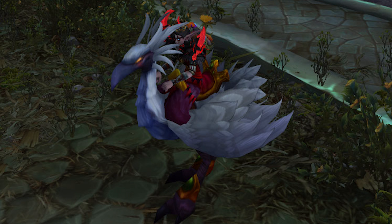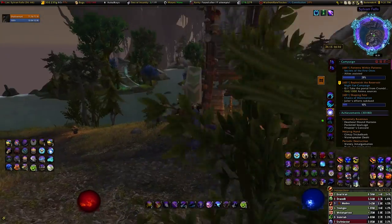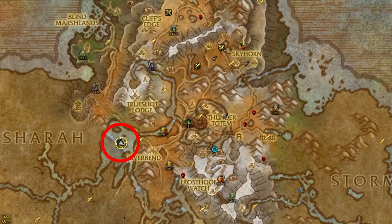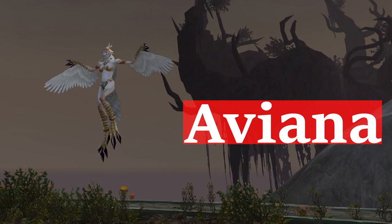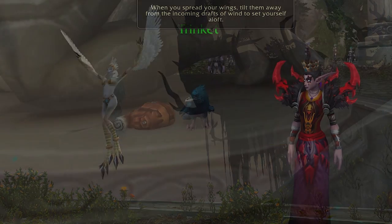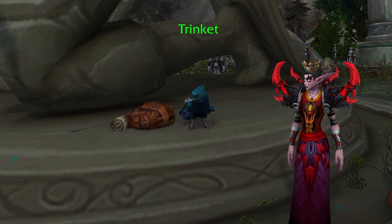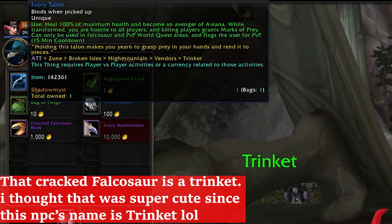Worth noting: you only need one quest line completed to gain access to this rep, but you'll want to do all four anyway because there are four pets and also their corresponding mounts - another four mounts. Once you're done, go to Aviana in Highmountain at coordinates 32, 66. I've got my map open right now to show you exactly where. Summon your falcosaur mount in front of her - she'll have dialogue, and there'll be a section that says 'I will be the Talons of Vengeance.'